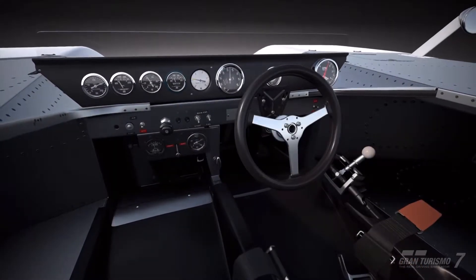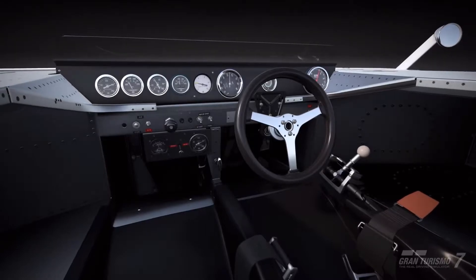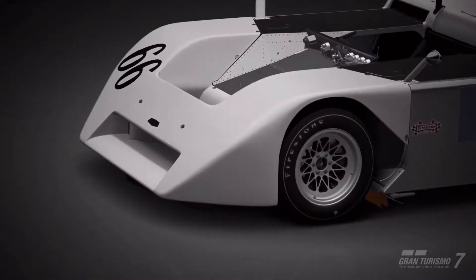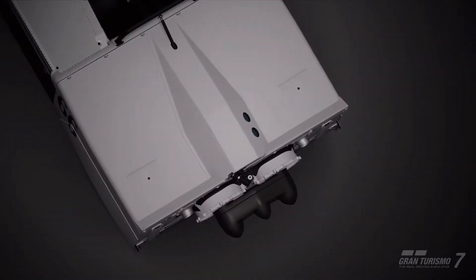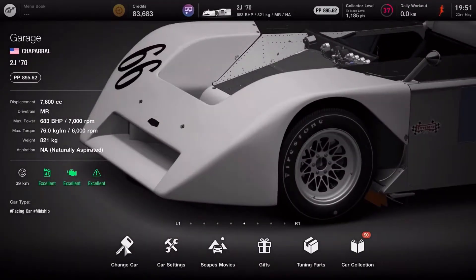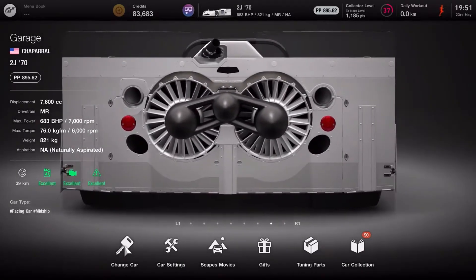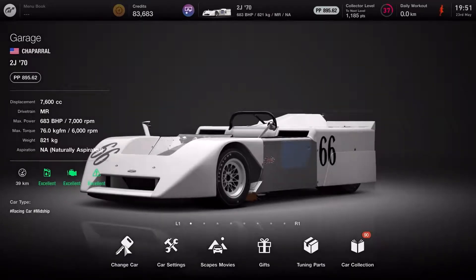What we're going to be doing in this video is driving the Chaparral 2J around the Nürburgring at night with no HUD, no assists whatsoever other than ABS. Looking at the front of this car you might see a problem with driving at night - we have got no headlights at all, so that might make that endeavor at least a little difficult. This is a very difficult car to drive on a very difficult section of track.